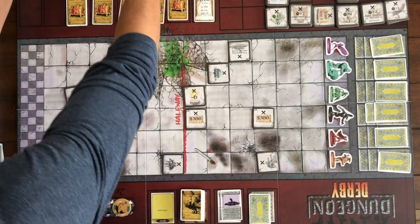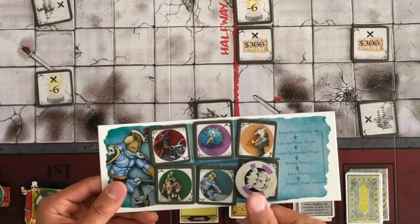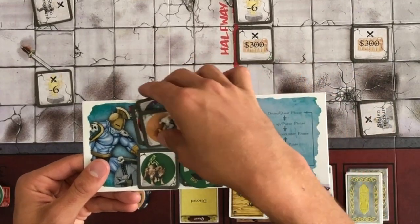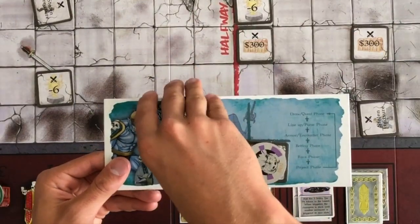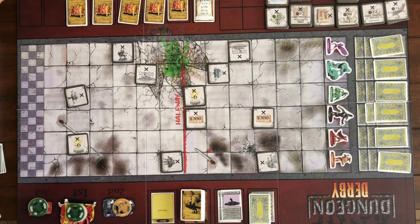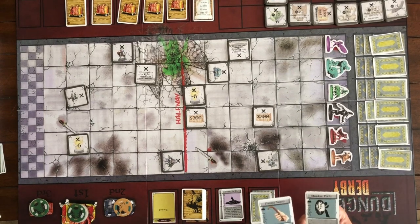Now that the board is set we close down that phase and move to the betting phase. I'm going to put 200 on Marian Lamb and 50 on my own guy — we'll see how we do. I'll hide all my other chips so nobody knows what I've bet. I've put down two good armor cards on Marian Lamb and he has an open lane with only positive cards. I'm getting my spell cards ready because we're about to jump into the race.